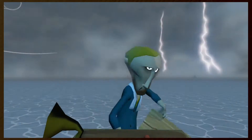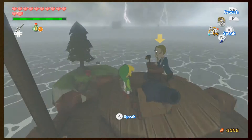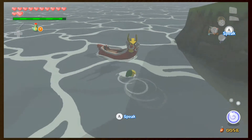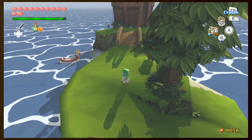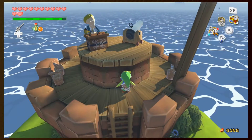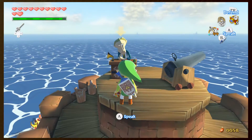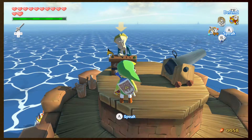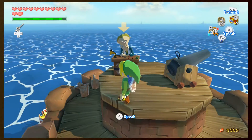Salvatore is creepy sometimes but I like the idea of him using these cardboard cutouts. We've finished this island a lot faster than I was expecting. Since we're here I might as well do a little photography. Let's get the Pictobox back out - good thing I thought of doing this now. Let's check out the Tingle Bottles - nothing new there.